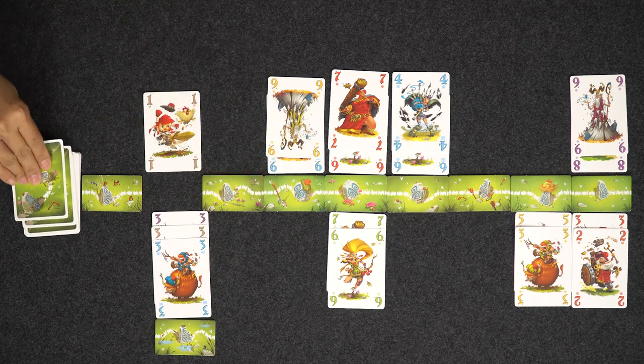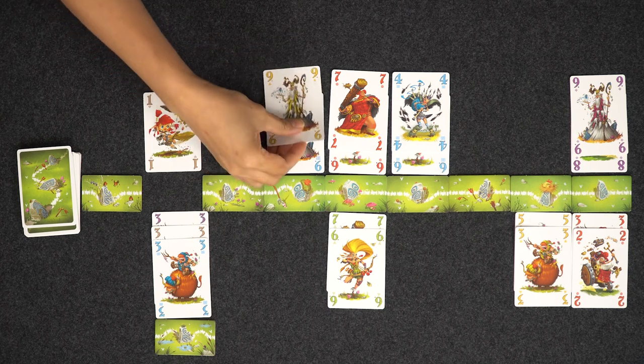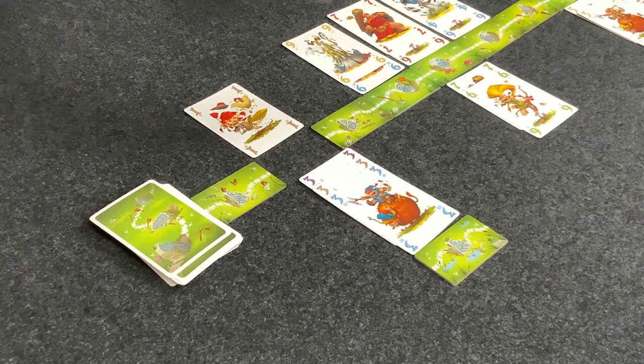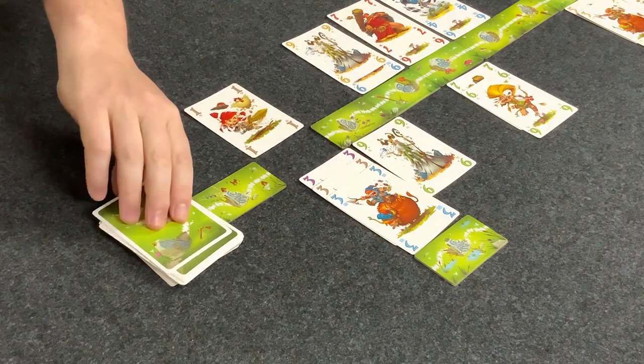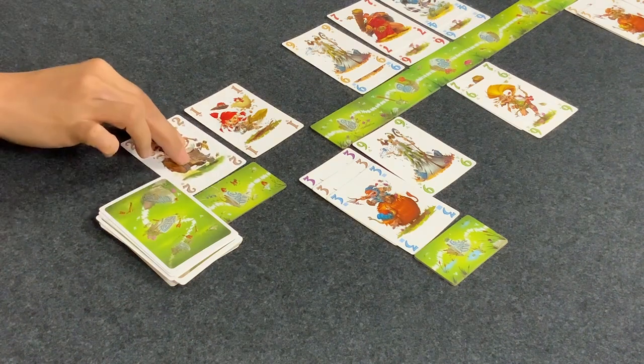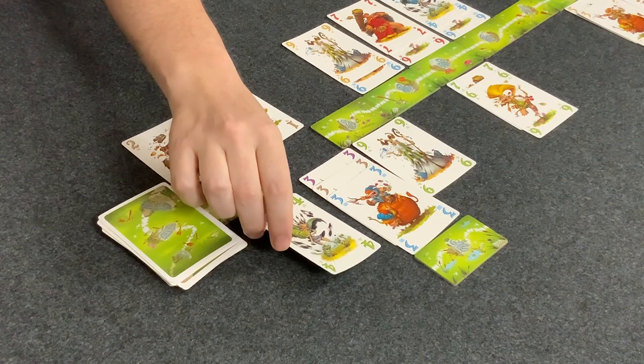I'm going to put a yellow nine there. I am going to play a green nine over here. I'm going to put two here. I will maybe go for a green four here.